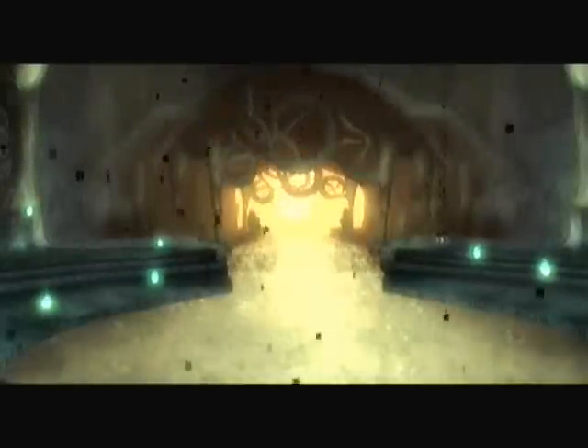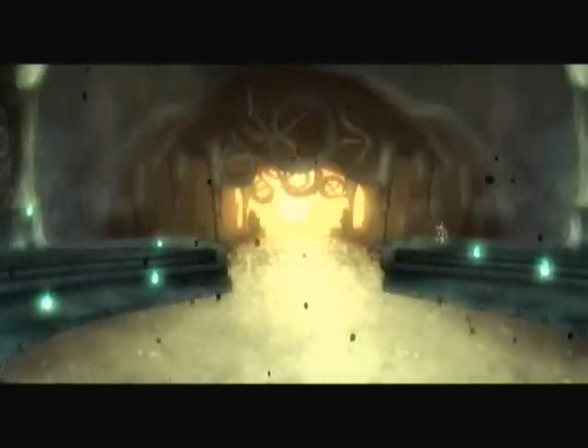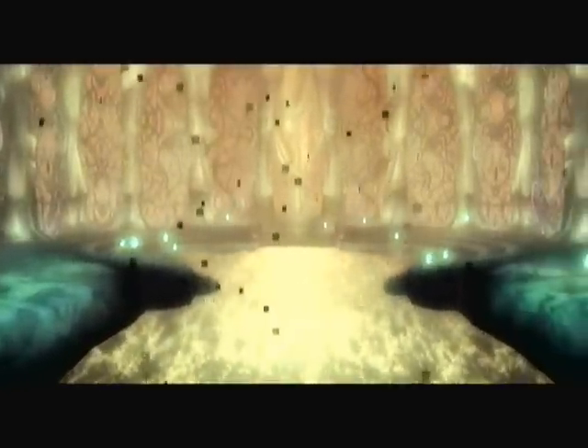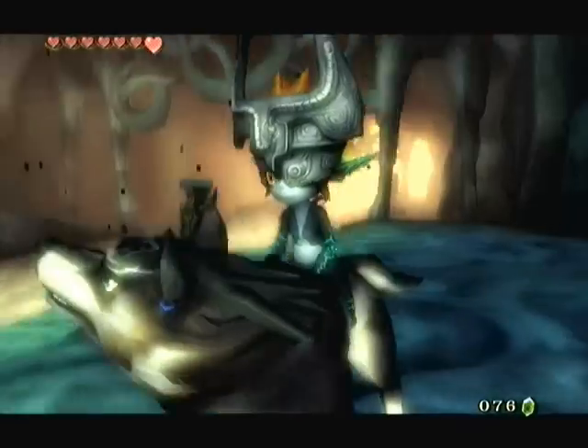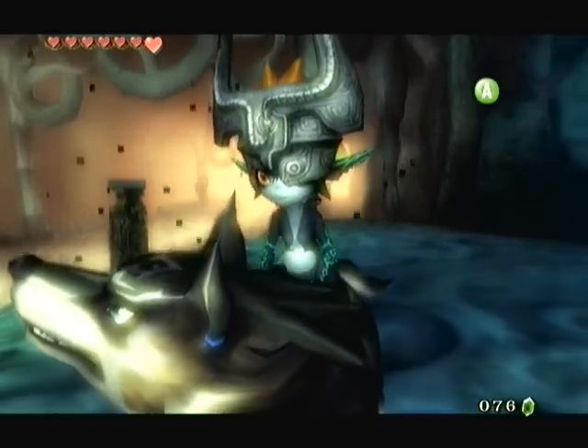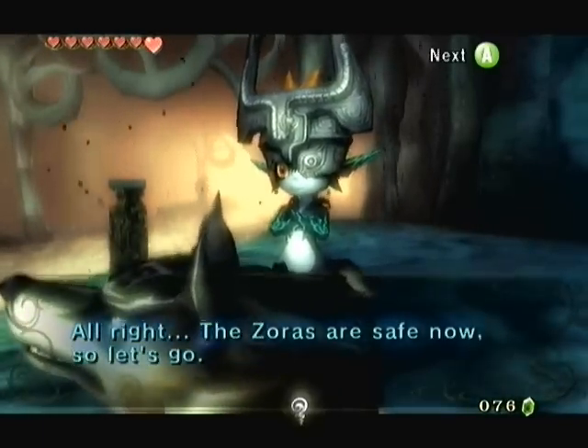But at least everything's flowing again, and it appears that the Zoras have been able to get out. So there we go. We still managed to fix everything, and we haven't even saved the world from Twilight yet — we haven't even met with a light spirit yet. Who knew that something so dangerous would come in handy?